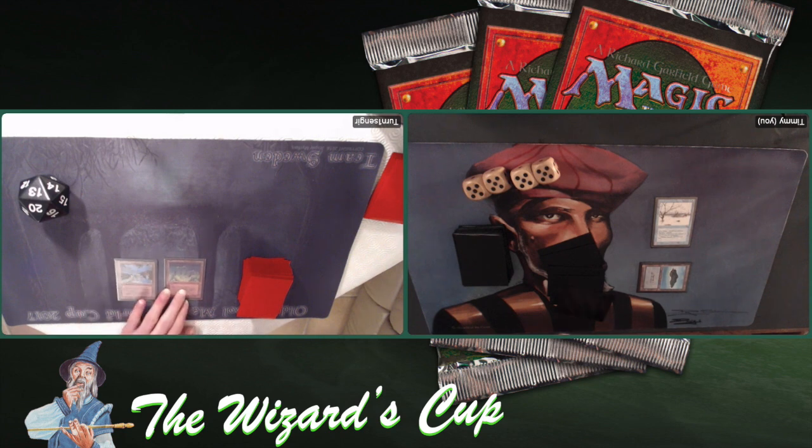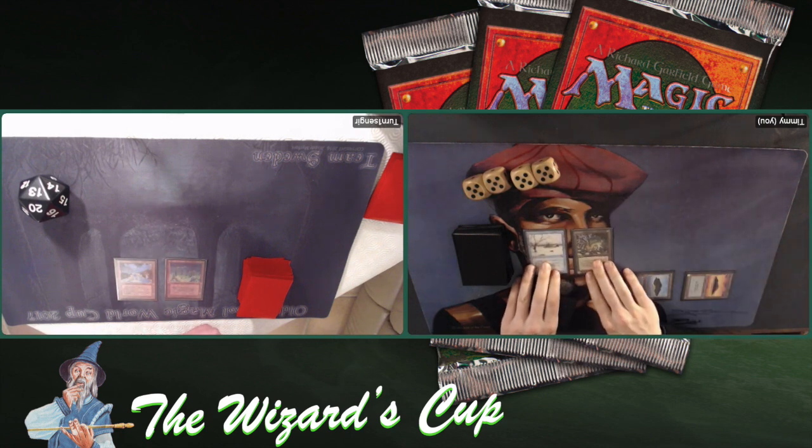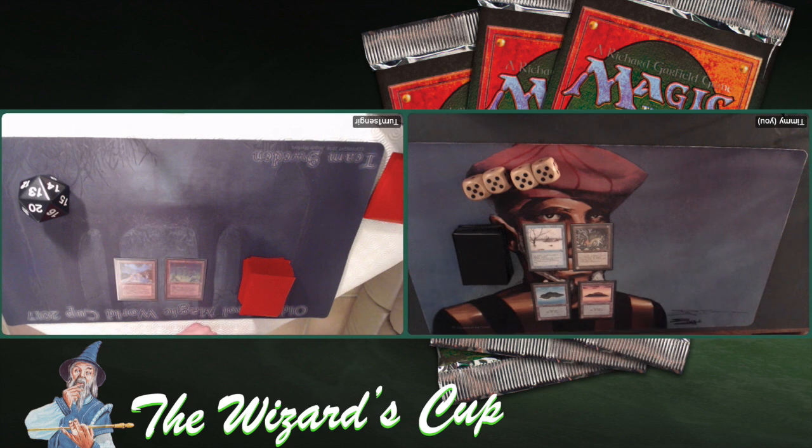Another card you don't see that often — beautiful art, by the way. It's an enchantment — you can pay two blue to tap target non-flying creature. My opponent is playing one of the most expensive cards in Fallen Empires: the Rainbow Veil, a very special land. And there's an Ao Pile from my side. Rainbow Veil — you can tap it for any color of mana, but after that you have to pass it on to an opponent. So you lose control after you've used it. And there's a Wizard School from my side of the board. It looks like Turn1Sengir has missed his land drop — that could turn out to be problematic.